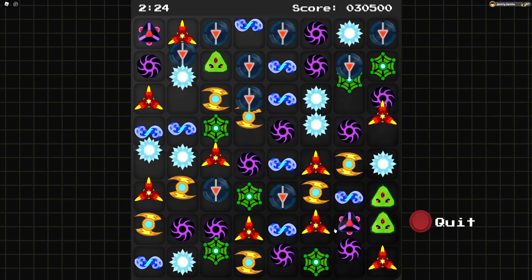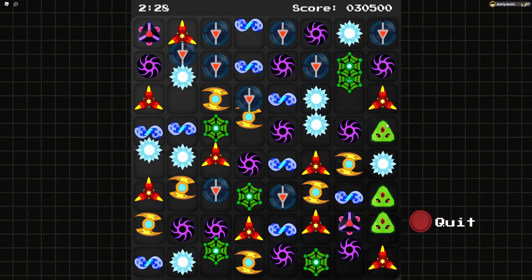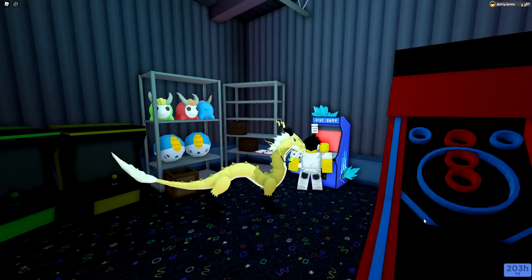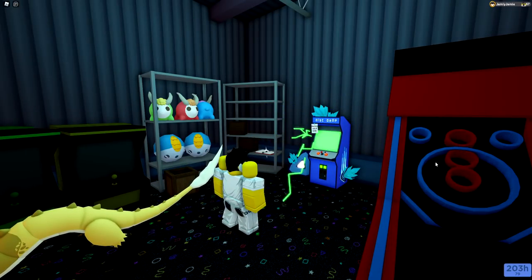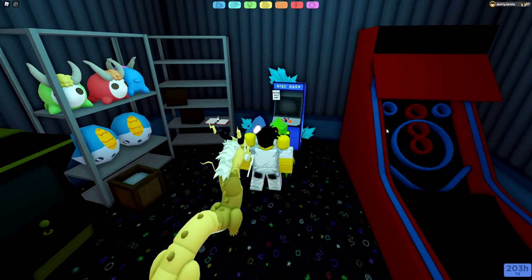Once you have three on the board, you just have to line them up with each other, which is very easy because unlike the normal rules of the discs, these special ones are free to move wherever you want. Once you line up all three, the arcade game will blue screen and give you an error output. You can now quit out of the game and Eliphage will be encounterable.